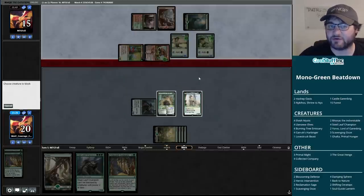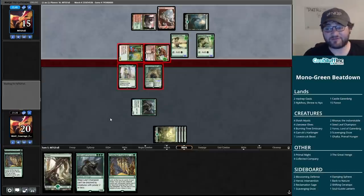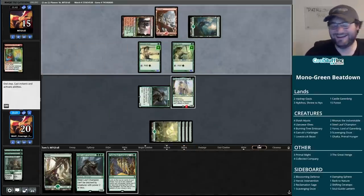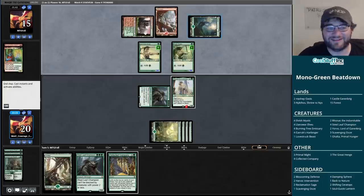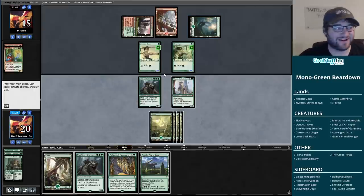Perfectly reasonable for this combat - I just get to block the Lovestruck Beast on the Bonecrusher, and Ronas gets to eat the Grumgully. I'm not going to say it was a bad attack from our opponent, but it was not great. My opponent said 'magic gods, let it be land' when I spun the wheel on that Collected Company. Sorry friend, not quite.